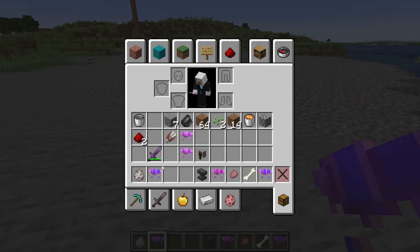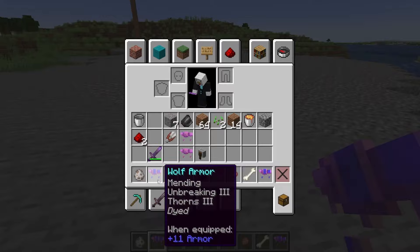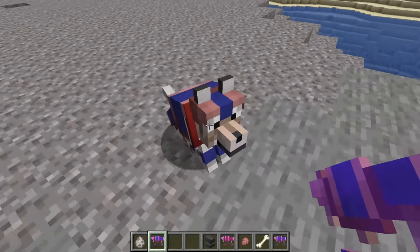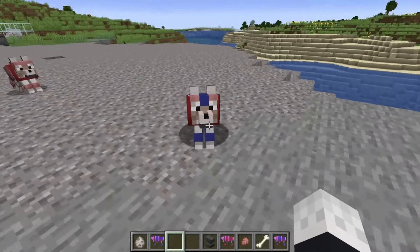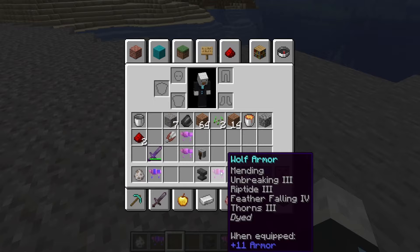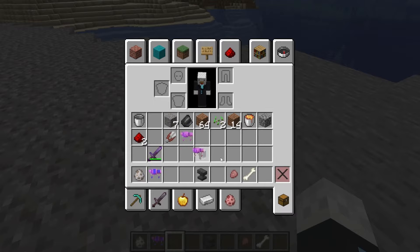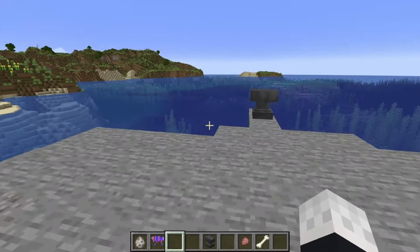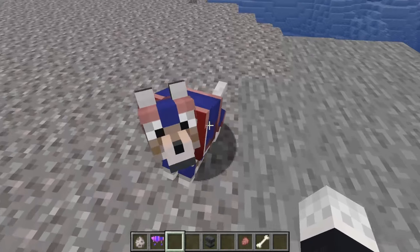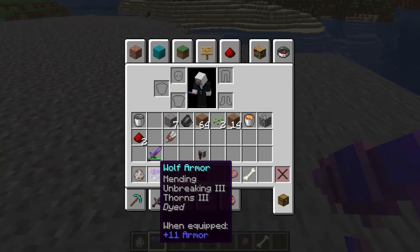I highly doubt Mojang would add Mending since you can repair with armadillo shells, but Unbreaking I feel is something they should genuinely add as a normal feature, and Thorns should definitely come along with that. It's extra effort for a very breakable piece of armor, but for someone like me who fights with wolves against players, it would be really nice to have that extra help to keep my wolf alive.